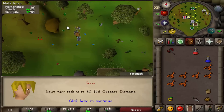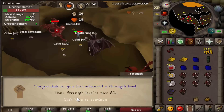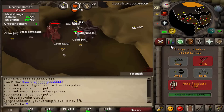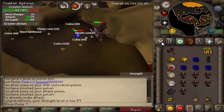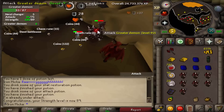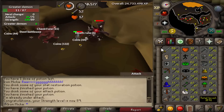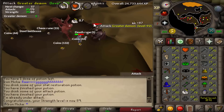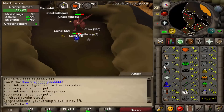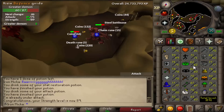Let's see what we get — Greater Demons, pretty awesome task to get. And there it is, 89 Strength already — holy shit, that's a lot. Right now I will actually start training Defense and Attack. I will start with Attack, train one Attack level, one Defense level, and work from there, because I do want to get them all rounded up eventually — it will help me with bossing. So yeah, we only have five more Greater Demons to kill.